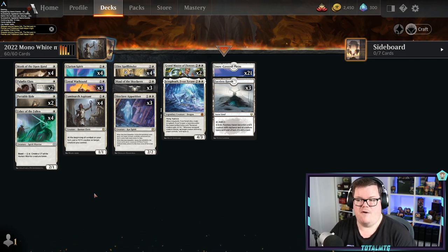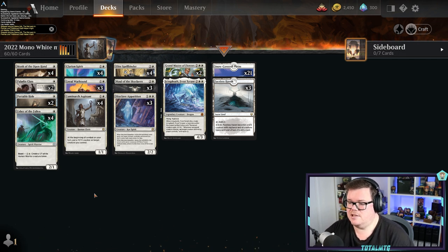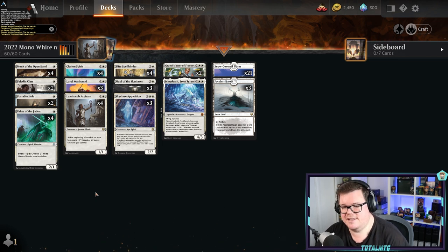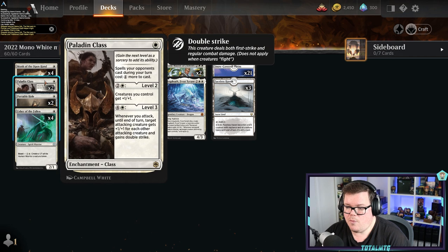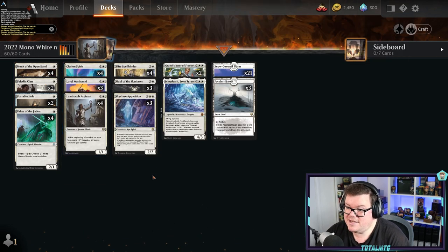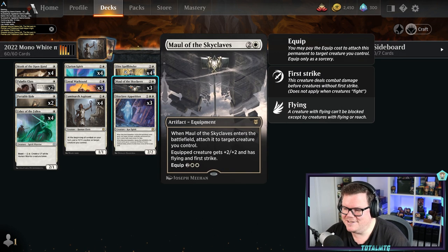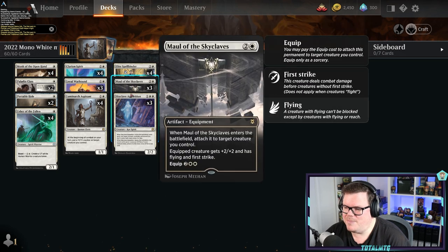These are full of rares, so they're not like the budget series, but for Mono White specifically, there are quite a lot of rares. Maybe we could do a budget version of this and see how it goes — but some of the cards are very important to the deck, like Maul of the Skyclaves, Elite Spellbinder, and Skyclave Apparition. You need these cards to disrupt your opponents, but hopefully you've got a few of these and can put some of these decks together.